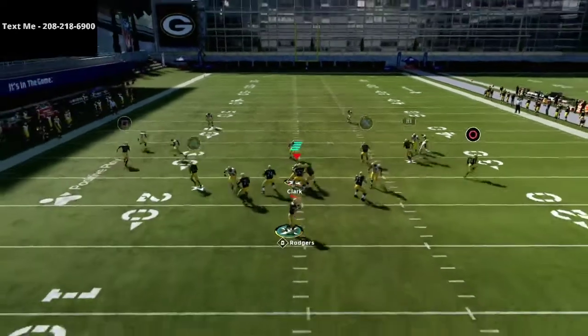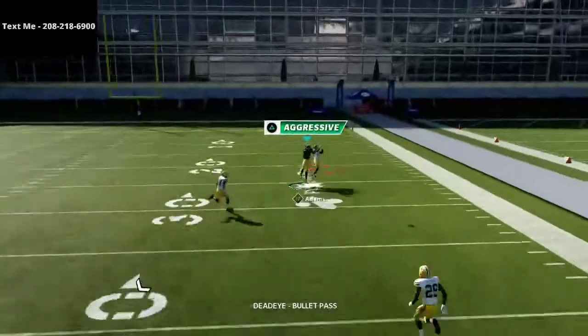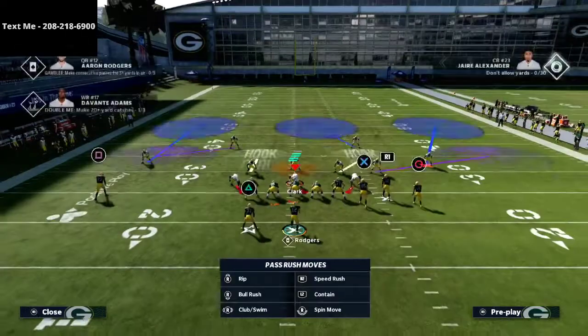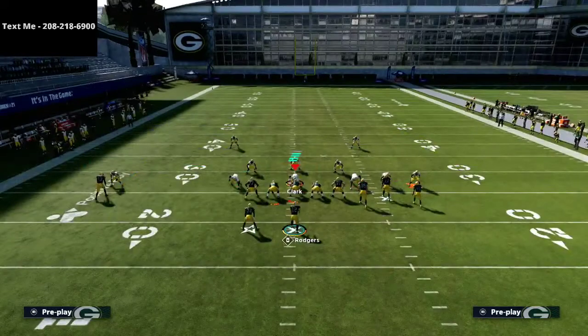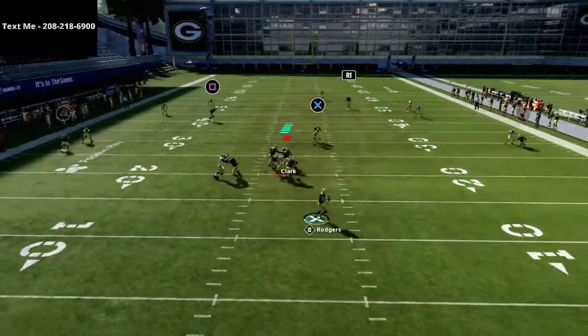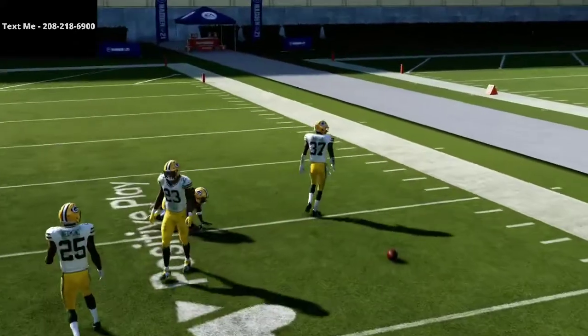What you'll notice is this R1 receiver — if you pass lead him to the right, it might have gotten messed up there because I made a couple of adjustments to the coverage. But if you pass lead the receiver to the right, he will almost always glitch out this coverage, even if there's a safety on that sideline. I'm just going to snap the ball, nothing too crazy. This pass lead to the right is what we're looking for, and you're going to be able to go up and make a play.